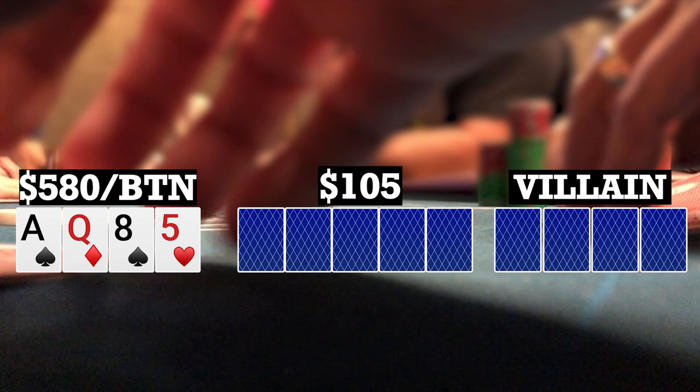First hand, I looked down at ace-queen-8-5 single suited on the button. There's an early position limp. My buddy Logan, aka Yeet Bigly — I'll link his channel down below — makes it 20. There are two callers to me, I call and the limper calls, so we're going five ways to a flop.